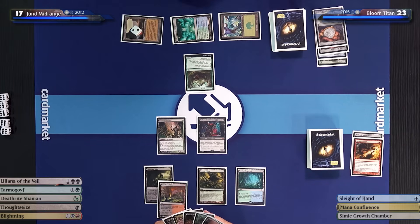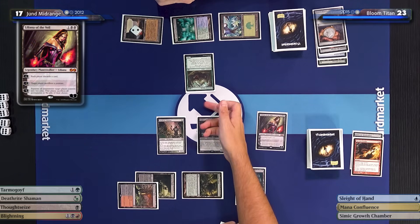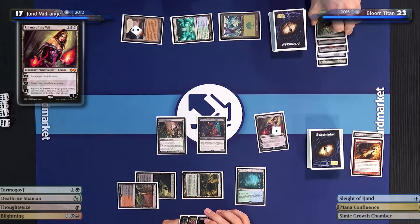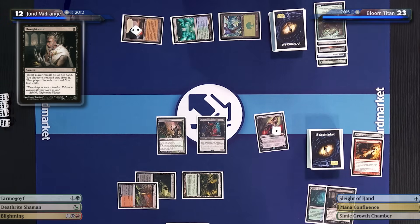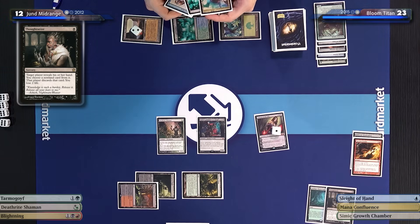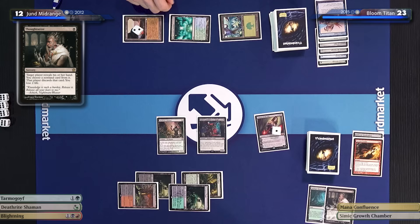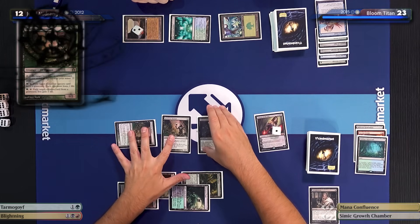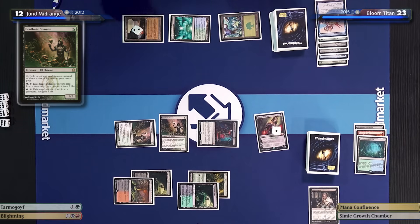I'll play a Misty Rainforest. Actually, I drew a great card — I'll play a Liliana of the Veil. No! My Obstinate Baloth — I spent four honest mana on this. That goes. Then I want to Thoughtseize you — I take five damage, going to 12. My hand was kind of disappointing but now it's even worse. Bye-bye Sleight of Hand. And then I'll use my Deathrite Shaman again for another activation. Imagine if Birds of Paradise also dealt two damage to your opponent, hosed the graveyard, gained two life, and was a 1/2 that doesn't die to every ping spell.